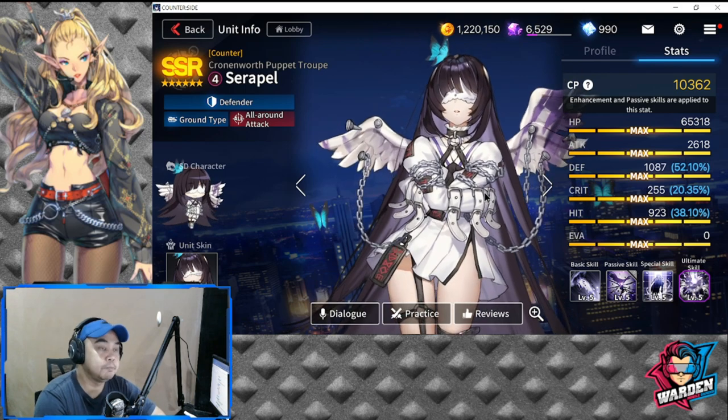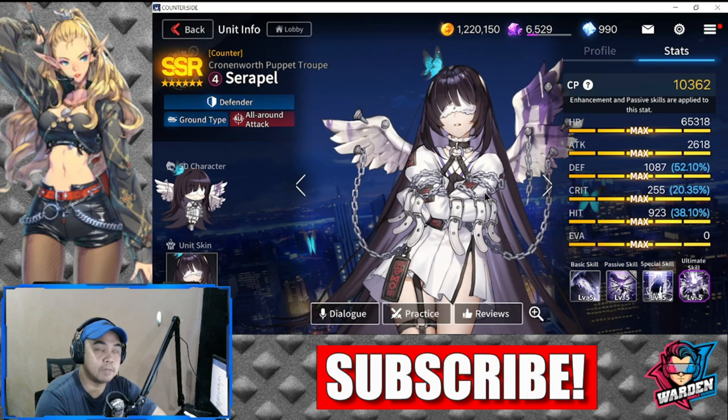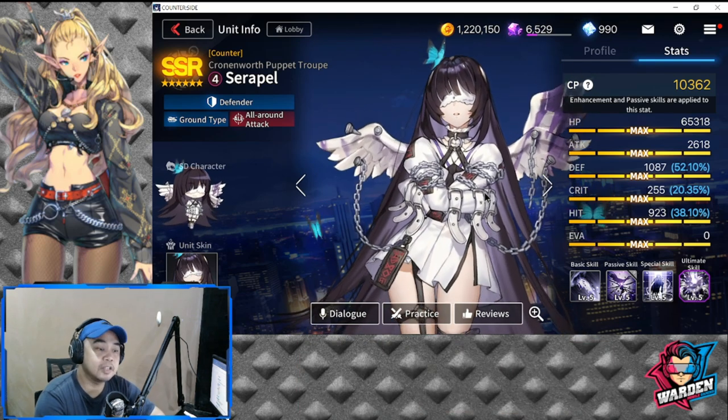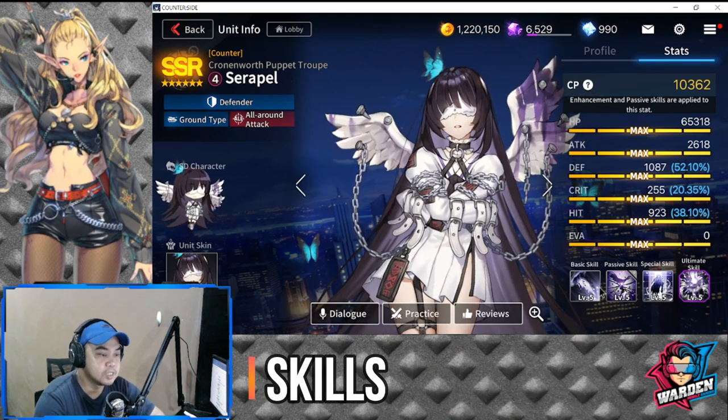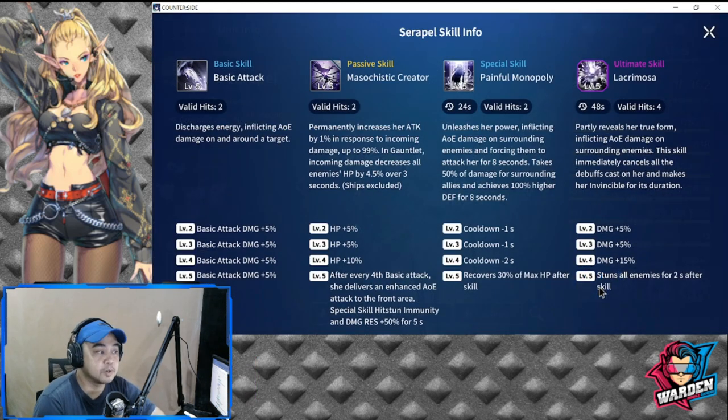Evasion is zero, and hit is at 923, which can actually be bumped up easily because it's only below average. You can raise her hit as you equip her gear. Let's take a look at her skills.